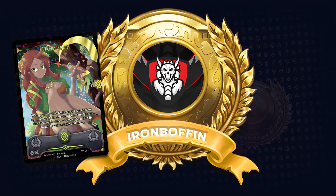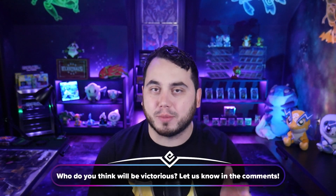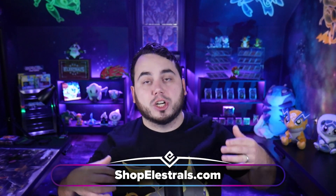Welcome to week two of the Elestriad, where IronBoffin, representing Demeter and the Earth Pantheon, is taking on Druby, representing Aeolus and the Wind Pantheon. After a rough start last week for IronBoffin, he's looking to reclaim victory against Druby, who took a big win over Magnitude. We're going to look at their pack openings and deck profiles as they head into their week two clash. Hit that like button and subscribe if you're new, and leave a comment on who you think will win. Head over to shopelestrals.com for merch and starter decks.